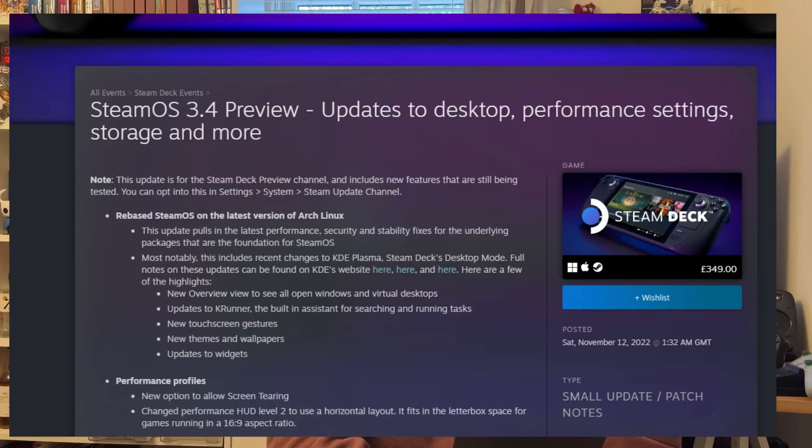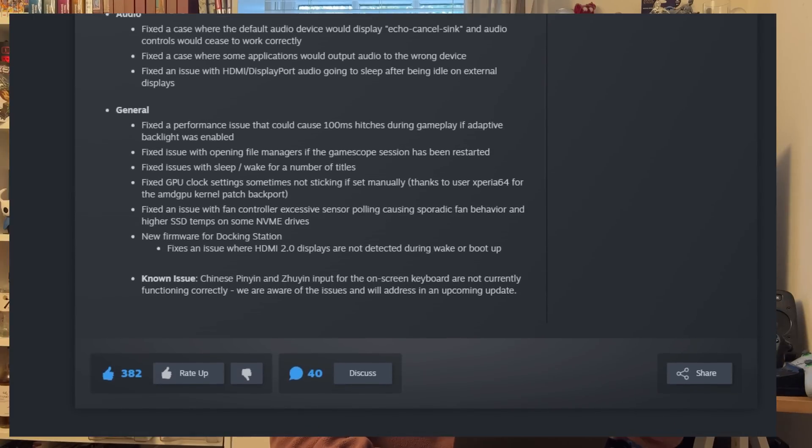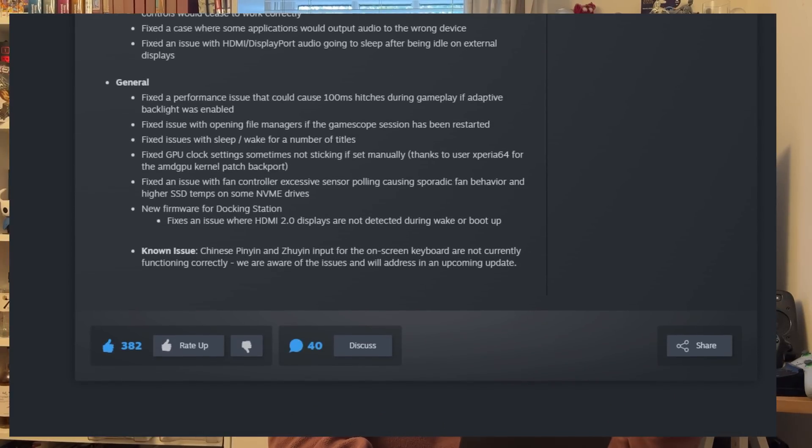There are also some general fixes: a performance issue that could cause 100-millisecond hitches during gameplay when adaptive backlight was enabled has been fixed. They've fixed an issue with opening file managers if the Gamescope session had been restarted, and fixed sleep and wake issues for a number of titles. I noticed in Persona 5 that if I'd left it on sleep for a long time, the audio would develop a weird tinny echo when I resumed, and occasionally the game would crash after waking from sleep — so it's nice to see that being addressed.